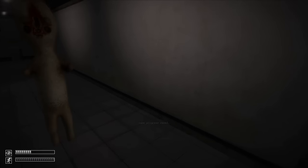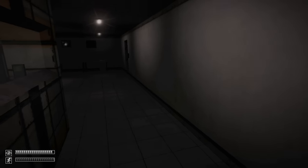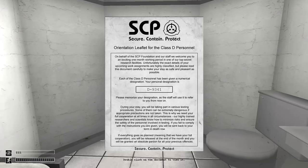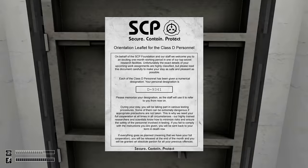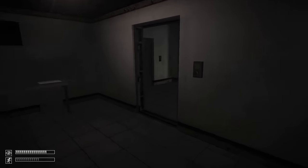D9341 is the designation given to the character you play as in SCP Containment Breach, and he's one of the more interesting parts of the game's lore. You play as a Class D personnel — essentially test subjects, prisoners, usually people convicted of horrible crimes who are sent to die testing the effects of SCPs. The leaflet at the start of the game says you'll be pardoned for your crimes at the end of your sentence, but we all know that's not true. There's a lot to cover about D9341, so we'll be discussing him multiple times throughout this video.